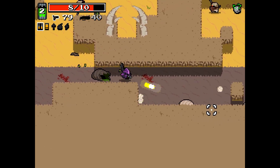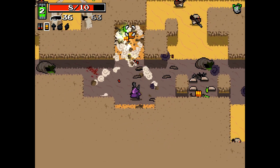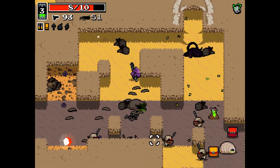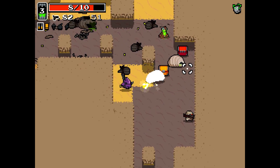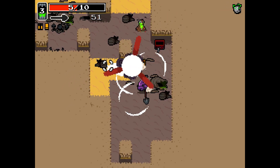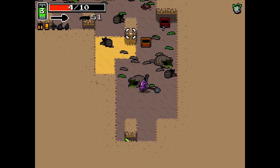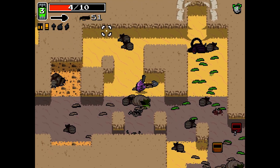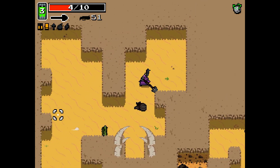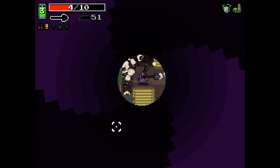That was fun. Hey, don't do that — jerk. I didn't mean to get that kill like that, but it works. I'm gonna leave — oh god, I walked right into that. That was terrible. Don't take a shovel. I need an energy shovel in my life. I should not have the shovel and the slugger.